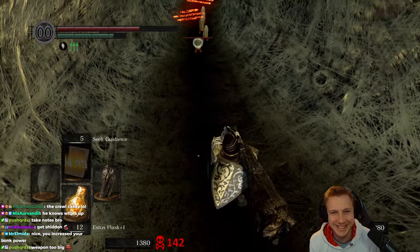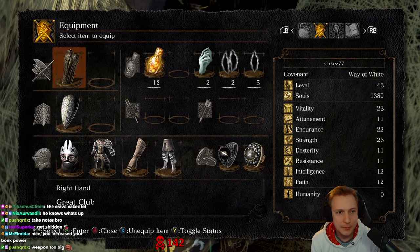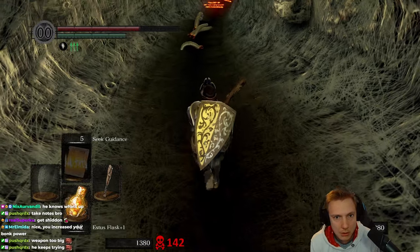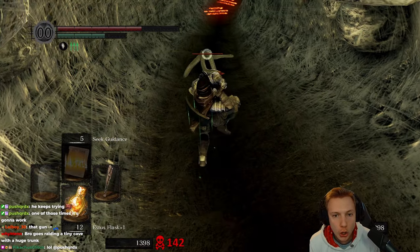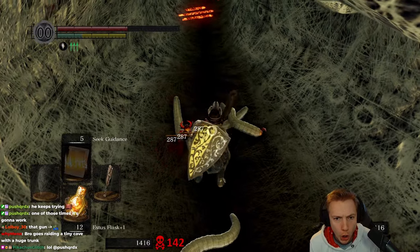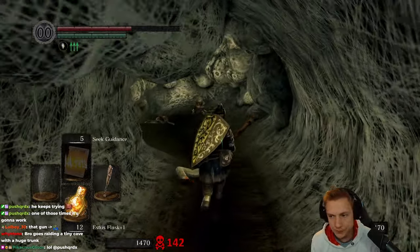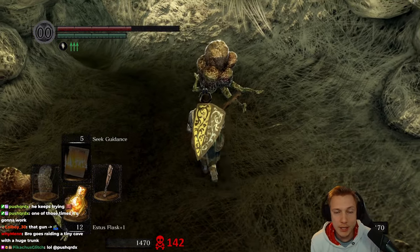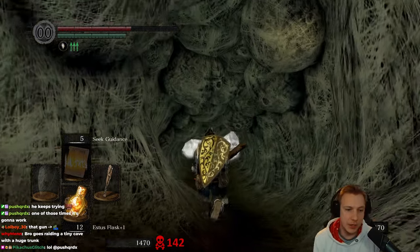Weapons too big. Wait, triple kill. All right, okay, I see - maybe the weapon is too big for those. Brogo's raiding a tiny cave with a huge trunk. So I think I don't need to attack them. I knew this. Okay, boss time, guys. There it is.